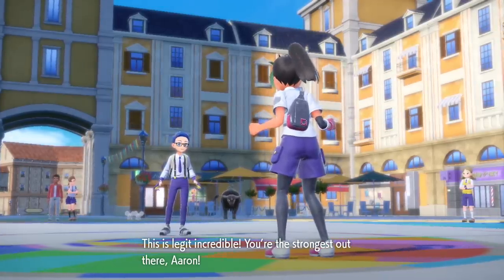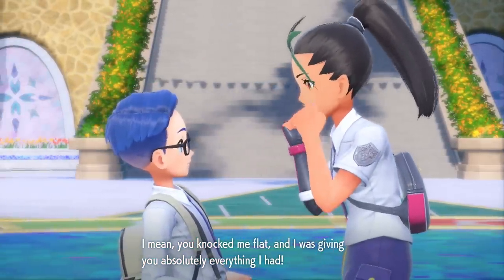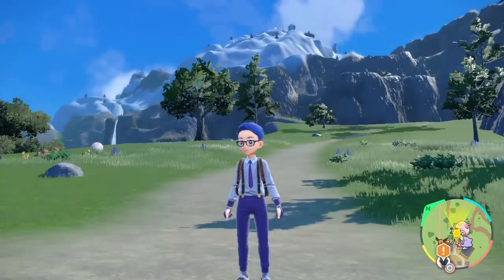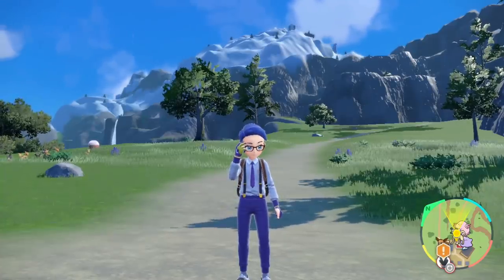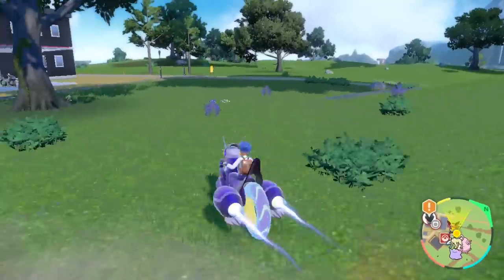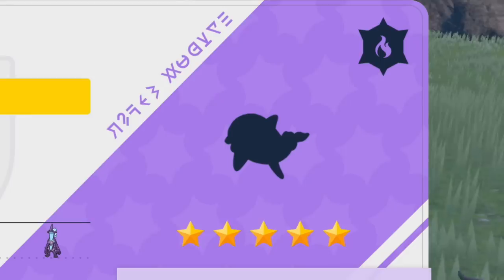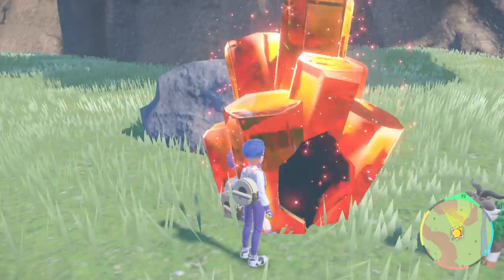In postgame you will be given a task to defeat all gym leaders a second time in hard mode and complete a tournament at the school. However, you do not need to do these things — something I have thoroughly checked and tested. There's conflicting information about how five-star raids work, but I can confirm from my own experience that I can find five-star raids without having done any of the new postgame gym storyline. It is not required.